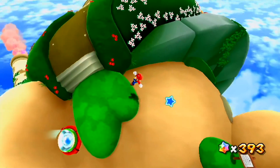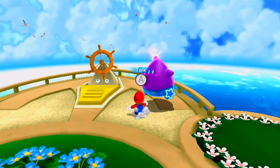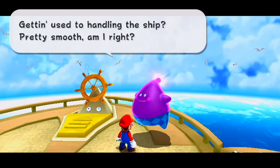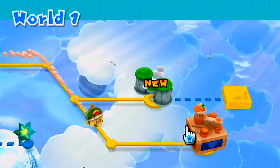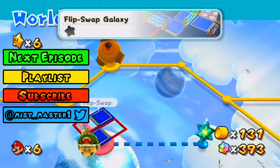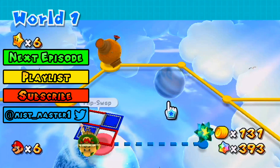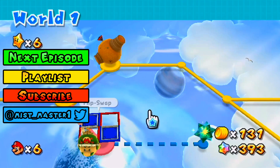Anyway guys, that's gonna do it for me — we've collected two more stars and finished off another galaxy. Also, depending on your actions throughout the game, certain characters will say different things. In the next episode we'll continue on: we'll explore the Flip Swap Galaxy and also tackle the galaxy on the bottom right. I've been MistMaster1, this has been Episode 3 of Super Mario Galaxy 2. Next episode we tackle Flip Swap Galaxy and Right Side Down Galaxy. Thank you all for watching, take care, and happy Thanksgiving!